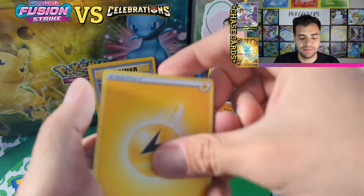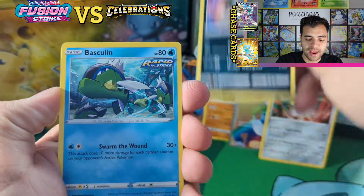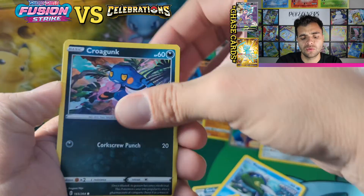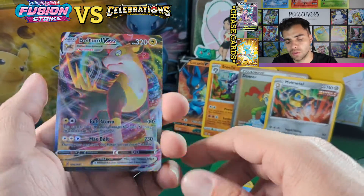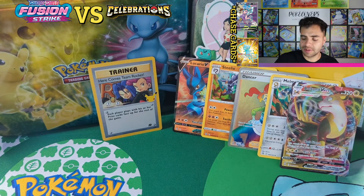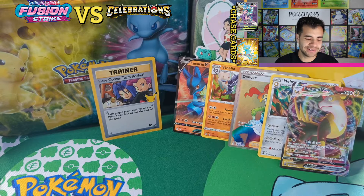What are the top five least popular ones? Trash Basculin, Grubbin, Manky — rugged pants here. A Rookidee! And in the vault — a V-Max! Another ultra rare! Okay, we are stacking up the Fusion Strike hits. I think Celebrations — the only thing that can actually win this might be a…